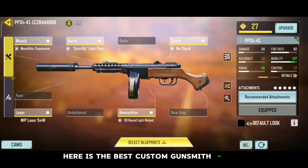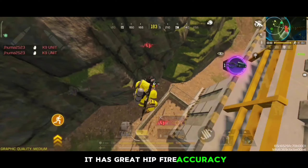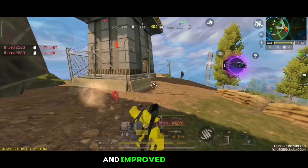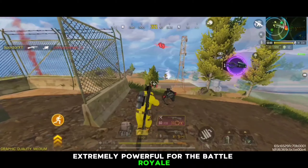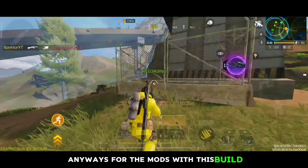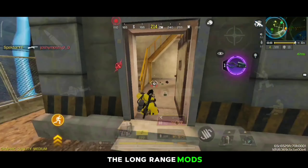Here is the best custom gunsmith of the PPSH-41, which is highly optimized for close to mid-range battles. It has great hip-fire accuracy, decent damage range, and improved mobility, which makes this build extremely powerful for the Battle Royale. For the mods with this build, I am recommending you to use the hip-fire boost mods, the long-range mods, and the extended magazine mods to get the best results possible.